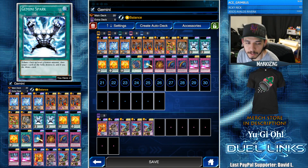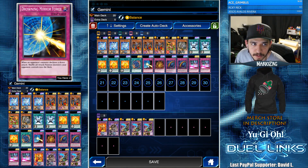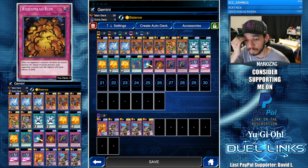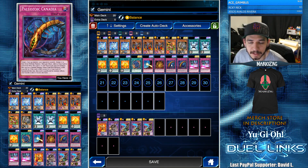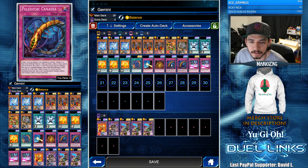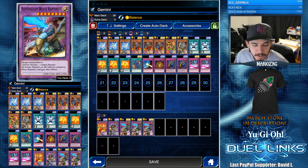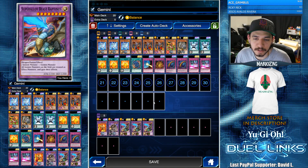Gemini Spark — two of them; if I had three I would put in the third. Tribute one face-up level four Gemini monster then target one card on the field, destroy it, and if you do draw one card. Super good card. The rest is just back row to protect your monsters because they don't have high attack. We have Drowning Mirror Force, White Spray Ruins — really good trap especially against Destiny Heroes — Hеly-Zoid Canadia great against four-hires and Noble Knights, and two Wall of Disruption. I'm on Balance so you're guaranteed one spell, one trap, and one monster; the fourth card is random.